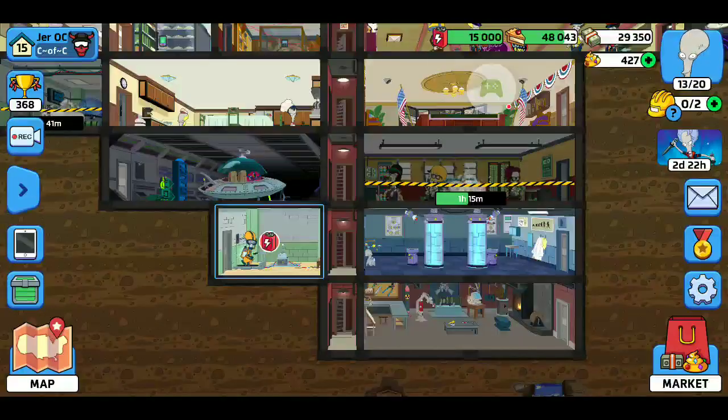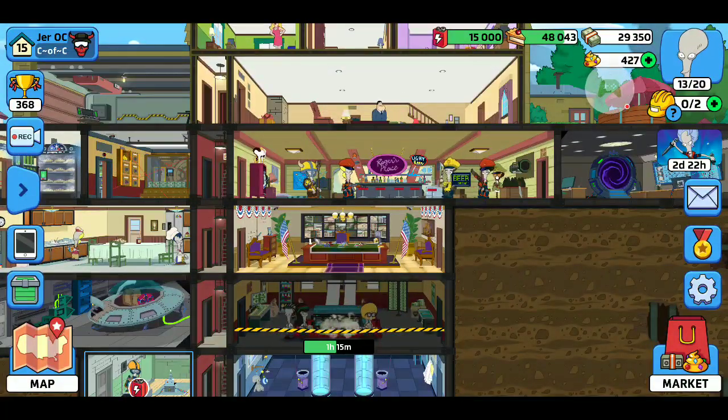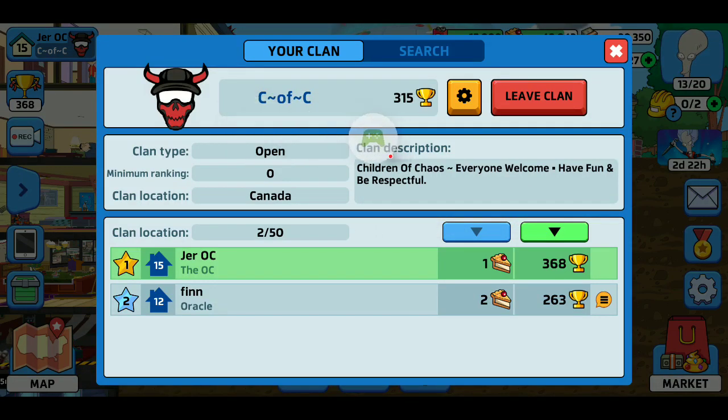These little bubbles I'm popping just make sure all my Rogers are happy and you get the bonus. I need money, but I won't be getting very much until my mint is done building. There's the clan — typical Children of Chaos — so join it, everyone's welcome, have fun, it's always the same message I leave.